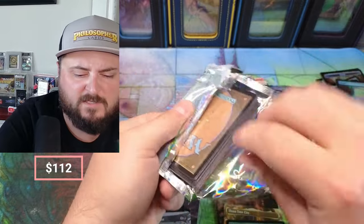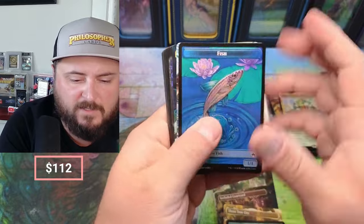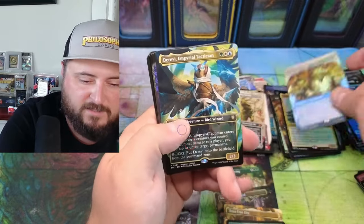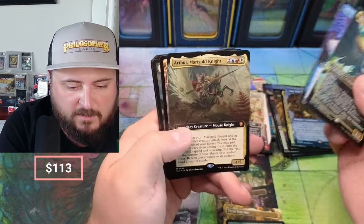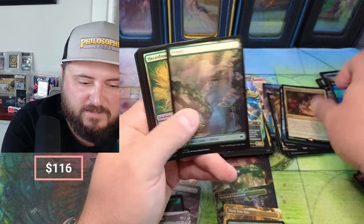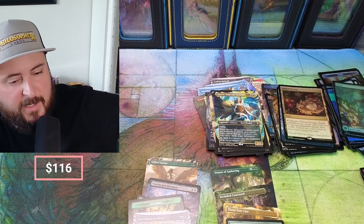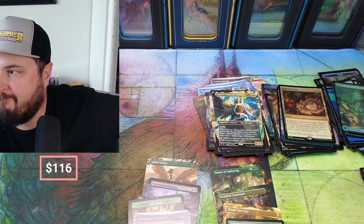Three boxes I've opened so far — only one Chatterfang and one Three Tree City, kind of wild. There's our Port Mage — look at that art, it's just incredible. Kidnap again. Tactician, Marigold, and another Fabled Passage — amazing. So this was great! Remember, check out my Discord, check out my Patreon. Thanks guys for tuning in, appreciate it, and as always thanks to the patrons who support my channel. We'll talk to you all later.